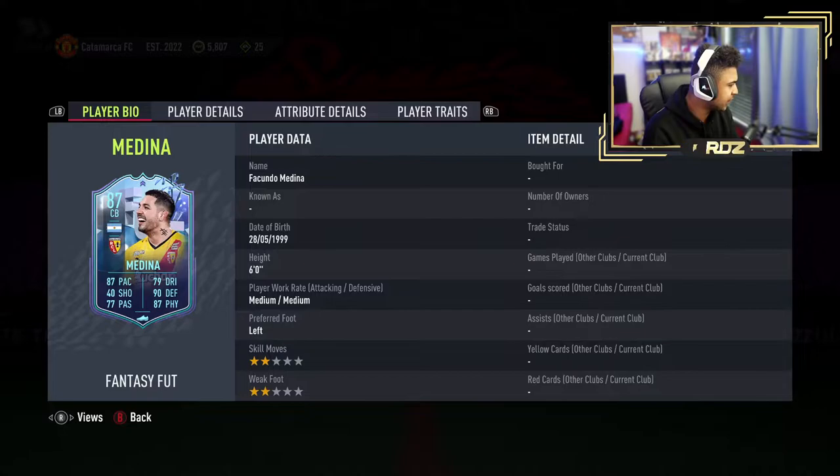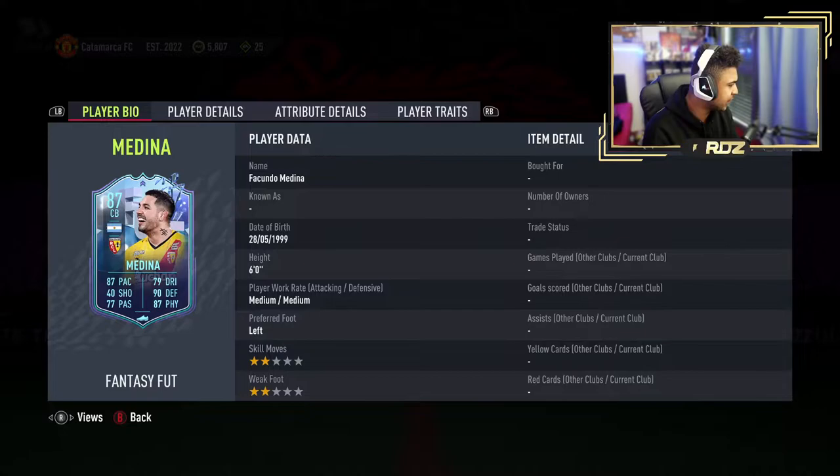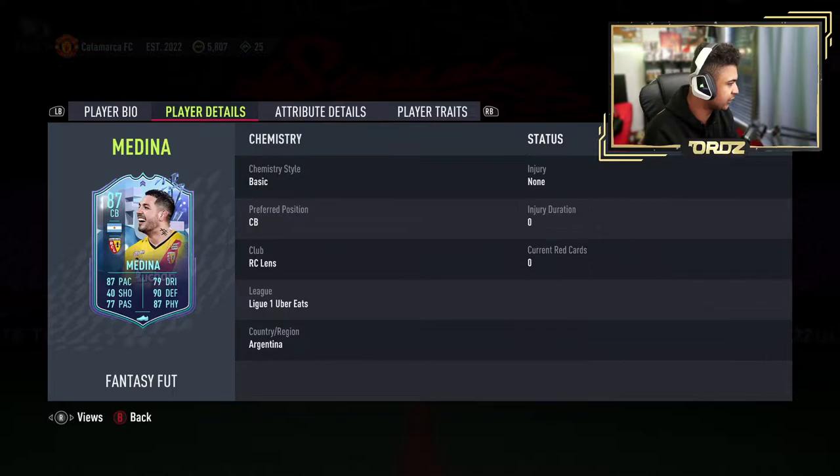Right then guys, let's have a quick look at what EA have dropped today. We're going to go to SBCs, we're going to go to live, and we can see a Facundo Medina, League 1 center back player SBC — 87 pace, 87 defending, 87 physicality, 87 passing, and 79 dribbling and 40 shooting. 2-star skills, 2-star weak foot, medium/high work rate, 6-foot tall. Acceleration 80.